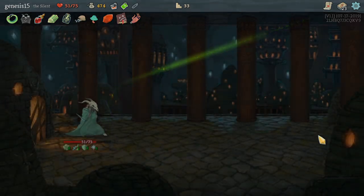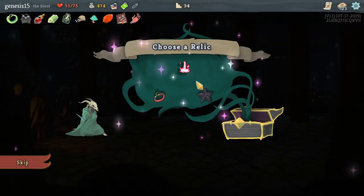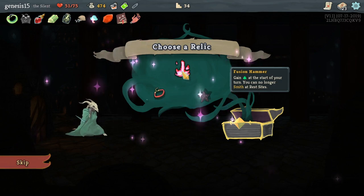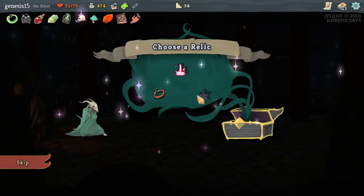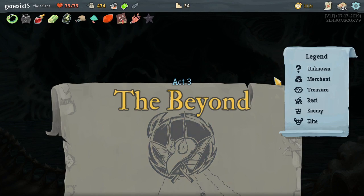I'm going to go Adrenaline — it exhausts, but at least it'll drop an extra relic. Smith. I'm going to go with Black Star. And now I am at Act Three!